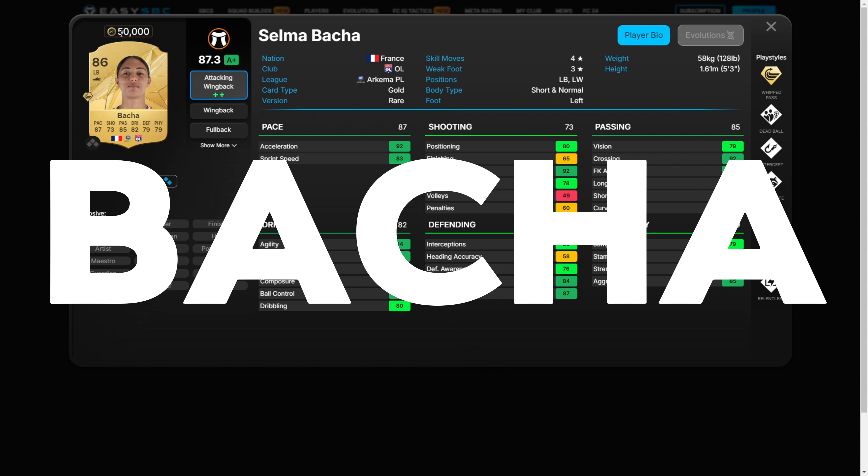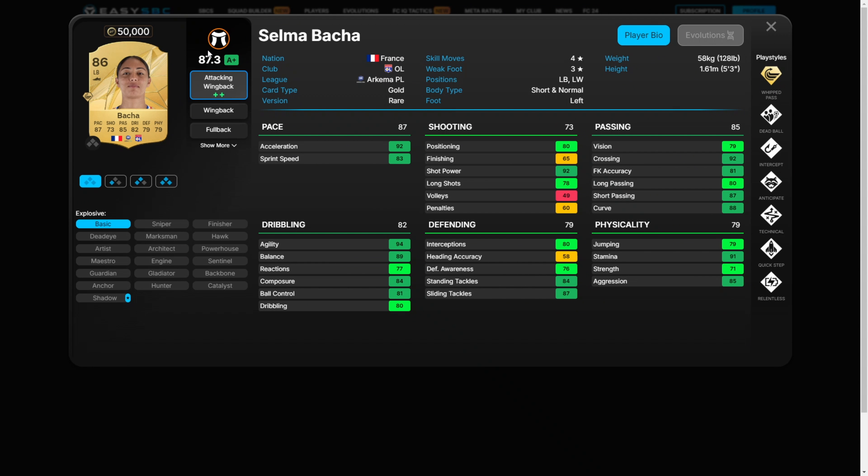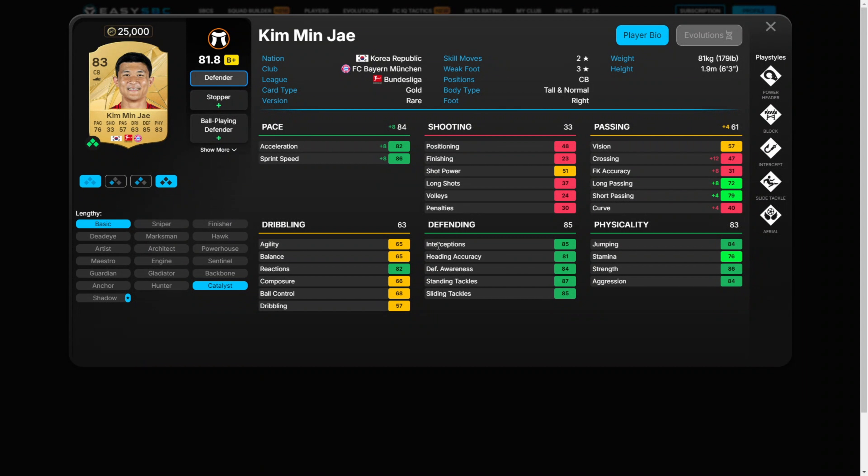Baccha. This is the left back I want to grab at the start of the game. Two things stand out about this card this year: first, it has attacking wing back plus plus, and then check out these playstyles — relentless, anticipate, quick step, technical, intercept and whipped plus. The price might be a bit high, but I doubt there's a card that will be more worth it.